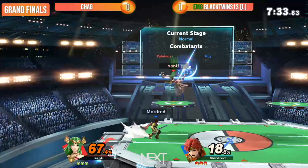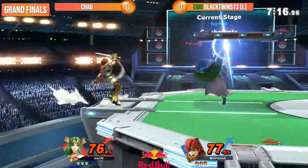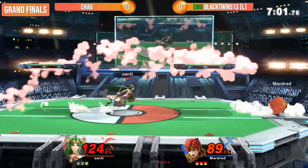Black Twins' Roy is no joke as he starts off this game very strongly, but Chag might take it all away. He was definitely looking for the down air there, couldn't find it. Chag doesn't have a jump. Roy has really limited options for stage recovery once Palutena gets him out, which is very scary. He has very little mix-up potential, but his recovery tools are pretty strong — the super armor on the Blazer does a pretty good job of getting him back to stage.